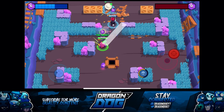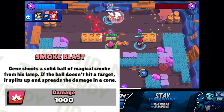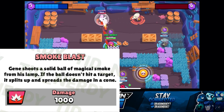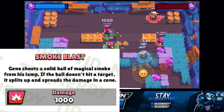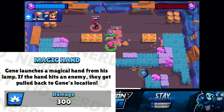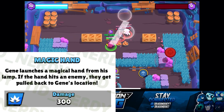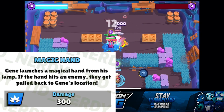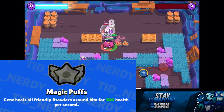Let's go over Gene's stats. His main attack is called Smoke Blast — Gene shoots a solid ball of magical smoke from his lamp. If the ball doesn't hit a target it splits up and spreads the damage in a cone. It does 1,000 damage per shot at level one. His super is called Magic Hand — Gene launches a magical hand from his lamp, and if the hand hits an enemy they'll get pulled in to Gene's location. It does 300 damage at level one.